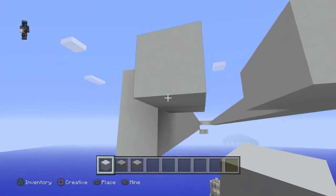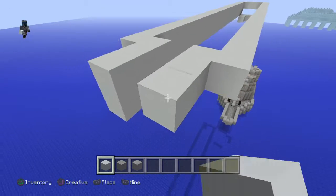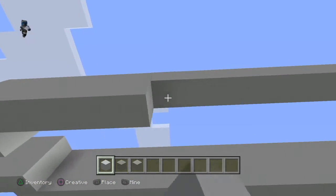Guys, today we will be building the Star Destroyer. If you haven't heard of it, it's the one where Commander Sato drives the Rebel carrier into.